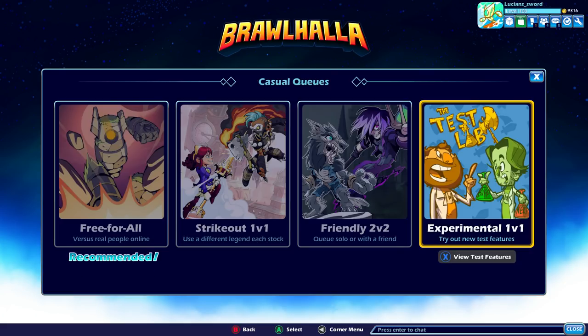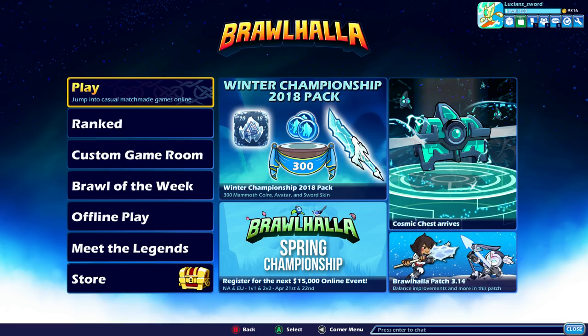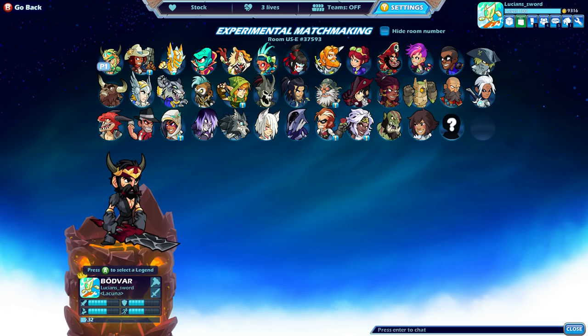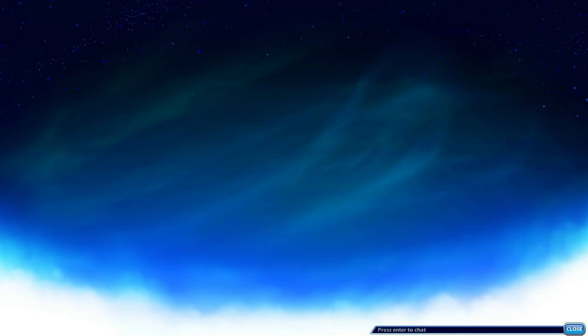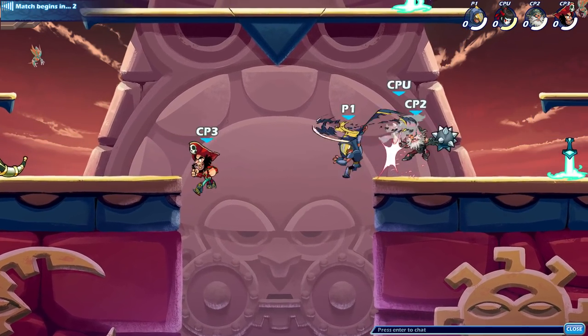Anyway, just wanted to show you guys those new skins. Let's go ahead and jump into some experimental 1v1s. I'm not gonna play ranked right now because I'm saving that for my random-to-diamond run — I'm about halfway through Plat with that. I'm gonna level up my Mirage a little bit more. I'm not very good with Scythe, so forgive me on that. My Spear game is probably gonna carry me, but we'll see. Let's give her a random skin and color and jump in — hope you guys are having a fantastic day!